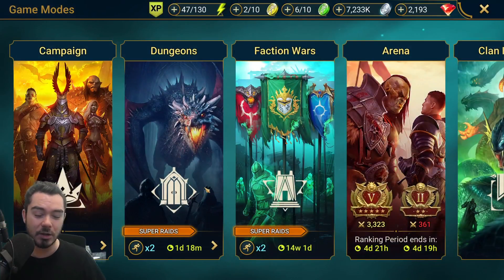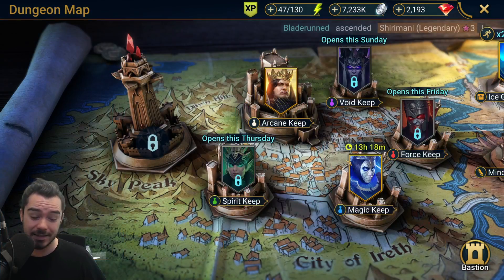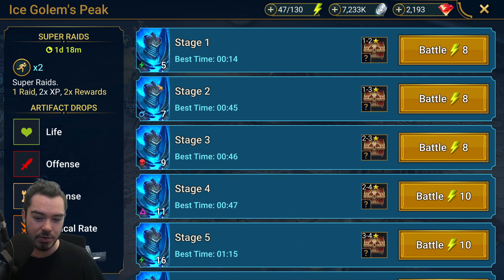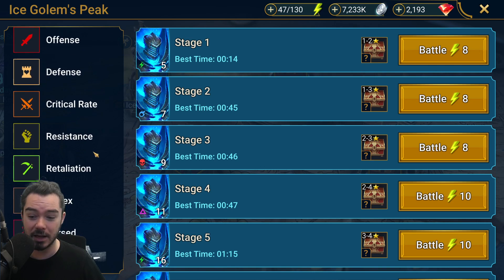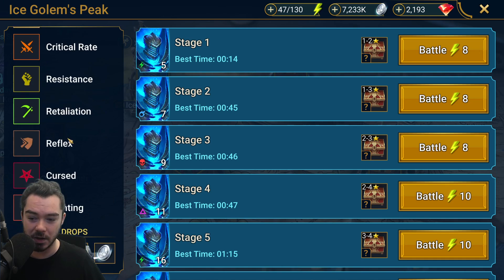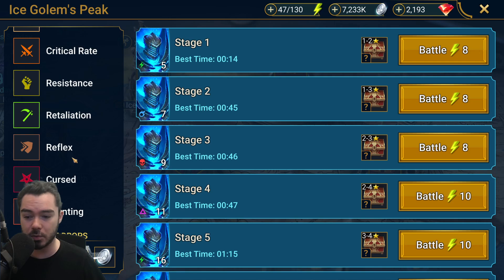Ice Golem 25: about a 50 second to one minute run depending on your RNG — pretty damn slick. Since the Hydra nerf especially, this is a big reason why I want to do this team. Ice Golem, in my opinion, is now one of the better dungeons.